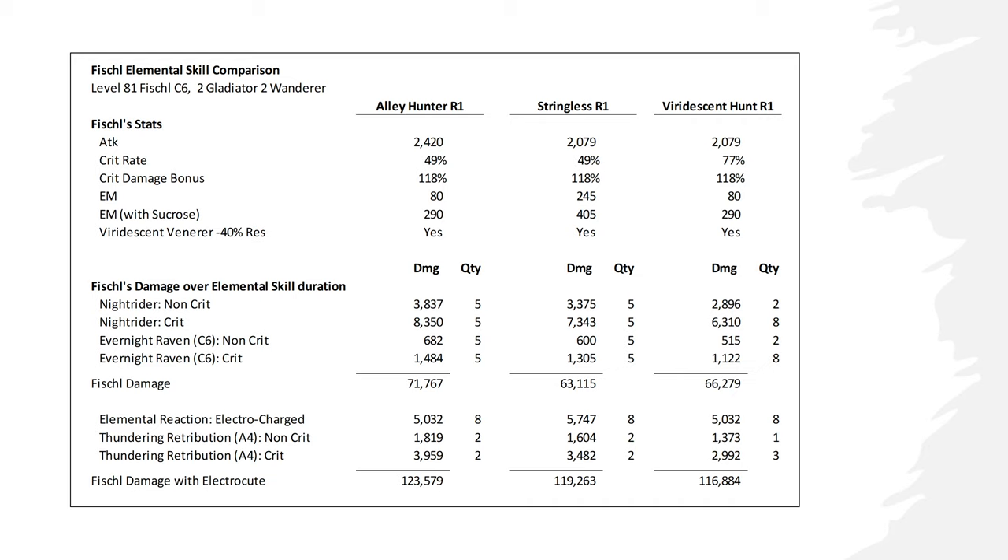The first part of the damage section calculates the damage from Fischl's elemental skill. Ordinarily, Oz fires 9 times over 10 seconds, and with Constellation 6, Oz fires 11 times. To keep this model simple, I assumed 10 instances of damage, with 5 non-crit and 5 crit hits.